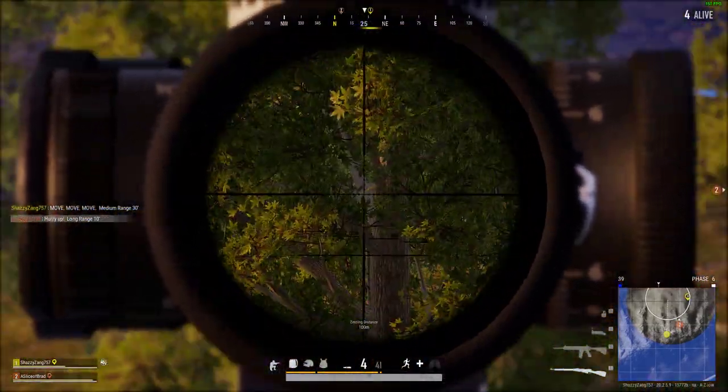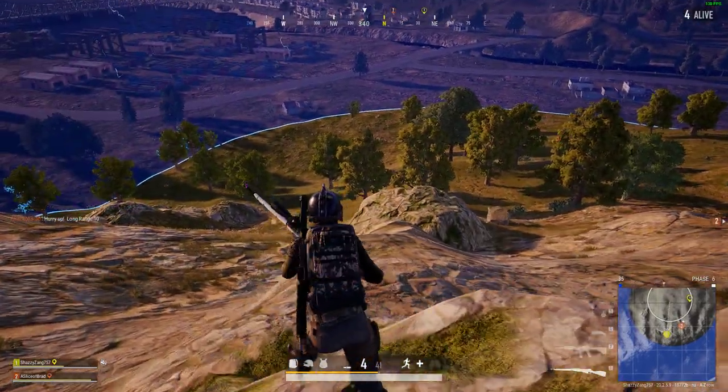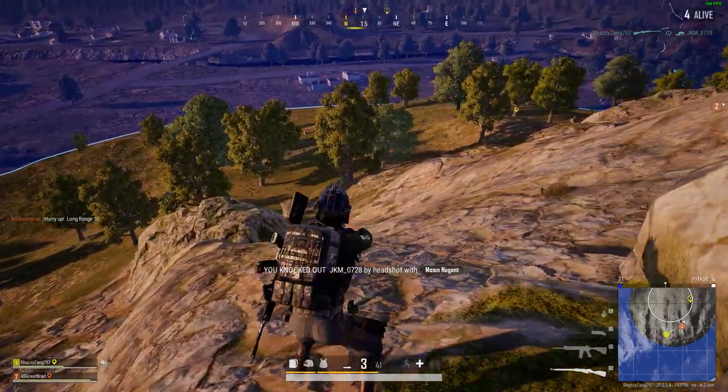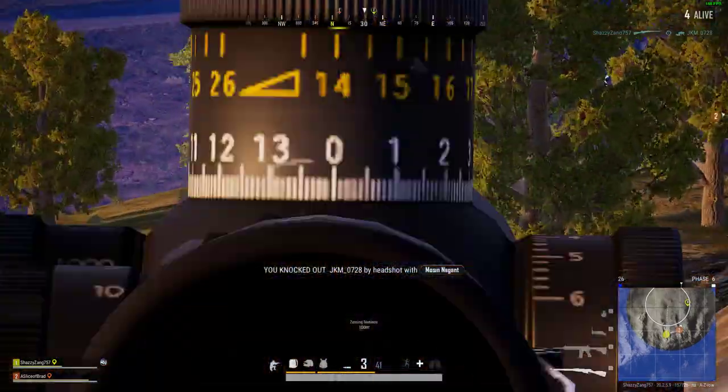There's somebody behind him. That rock. Okay, I can't see — the tree's in the way. You just shot at me. Knocked him. Maybe it's not a bot. So yellow tree's the last guy.